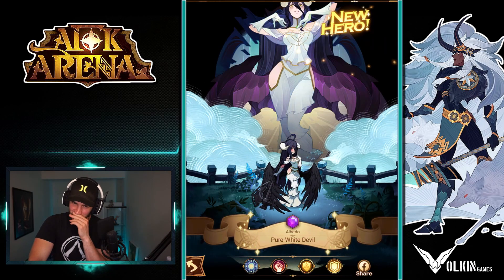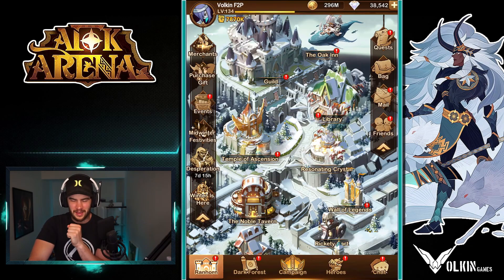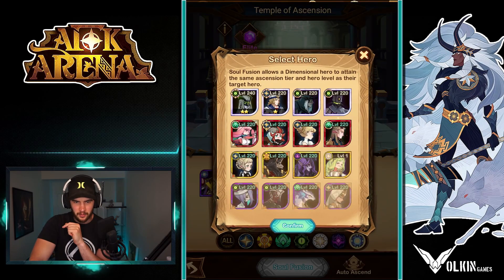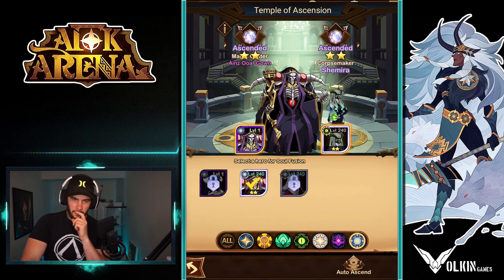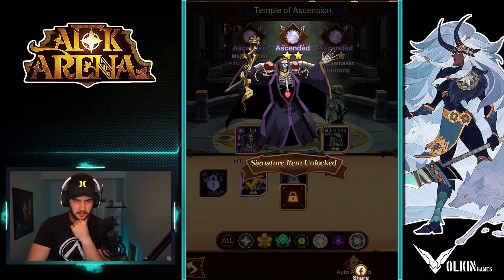You guys have no idea. Now Elbedo is probably not going to be like an important part of the team yet, because we really do need to upgrade her. We don't have the resources. So we're going to link Irons, go Shemira, soul fusion, confirm. Beautiful. That's a two-star Irons — we'll take it.